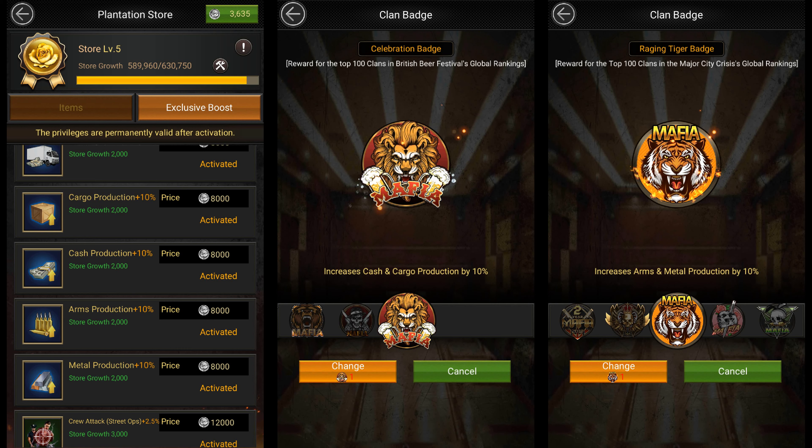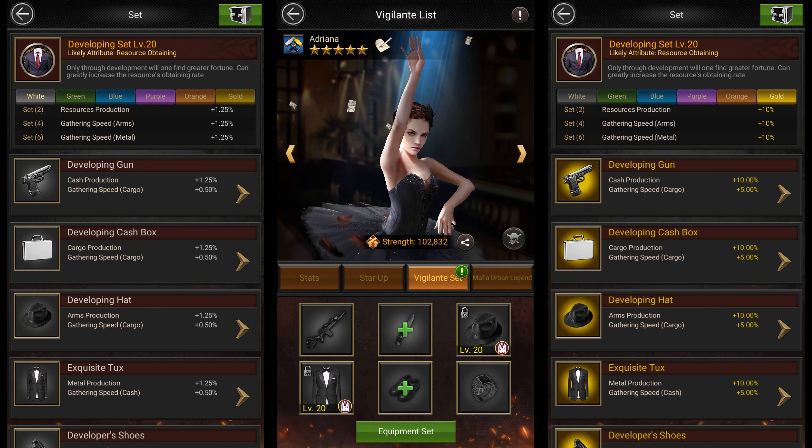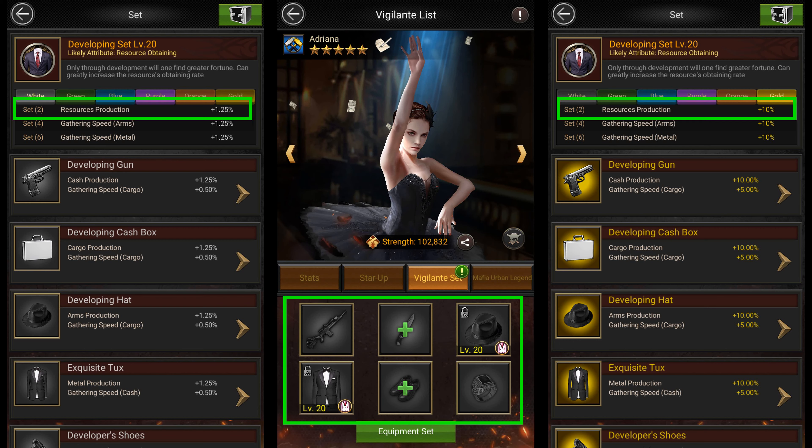All of these methods help you increase your resource production buffs by a little. However, the best way of increasing your resource production is by equipping the developing set on as many vigilantes as possible. To benefit from the equipment you don't even need to equip your vigilantes with a full set. All you need to do is equip them with the developing hat, which gives arms production, and the exquisite tux, which gives metal production. Once you have both equipped you get an extra set buff which increases your total resource production.